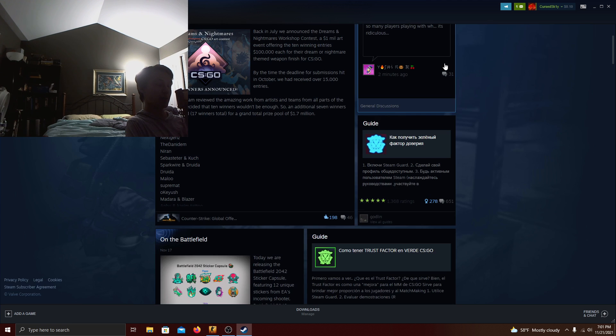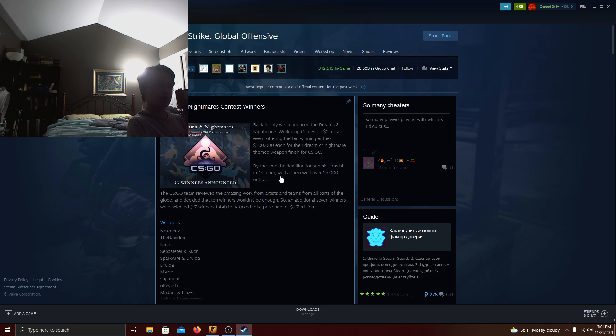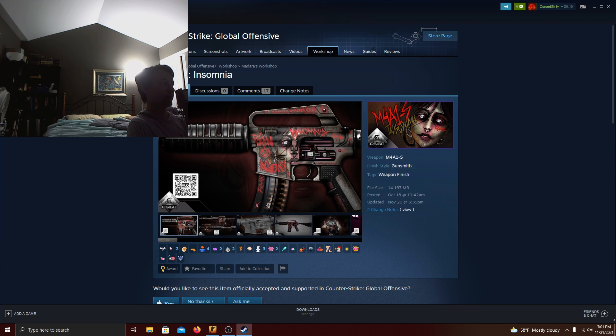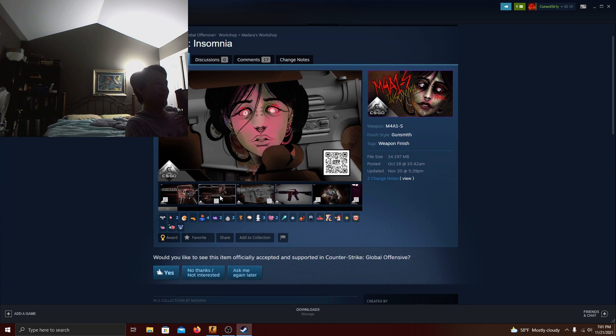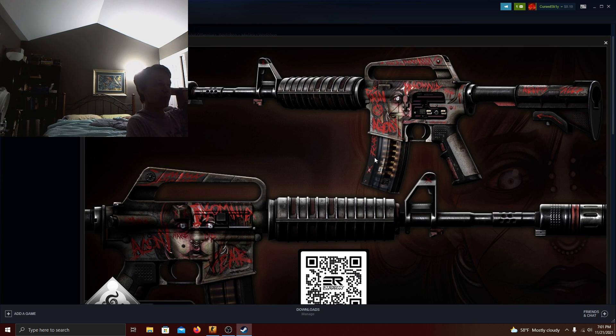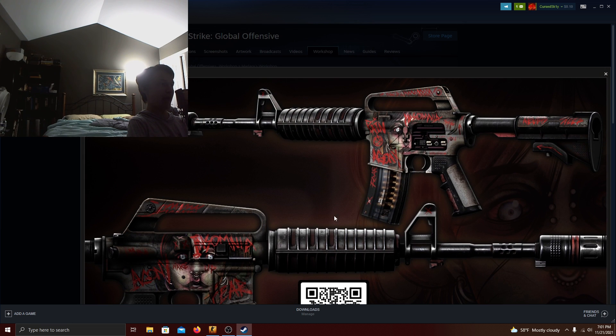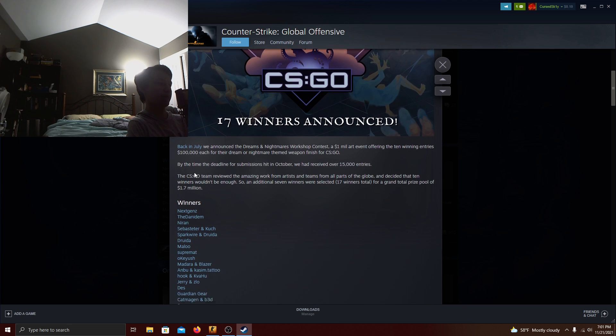So yeah, those are the skins — those are pretty good. I'm pretty sure some of them could have been replaced with better skins, but I'm glad with the new skins that are going to get added. I completely forgot to review one: there's a creepy-looking woman with red marks on her face with words like insomnia, fear, and agony. This one looks pretty good — it's an edgy skin, but that's the point. It's like a kind of factory-styled one. I really like that.